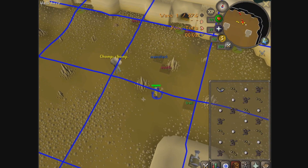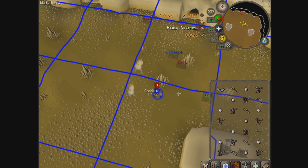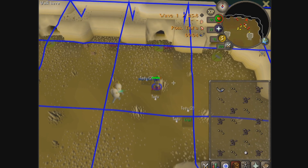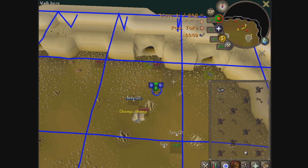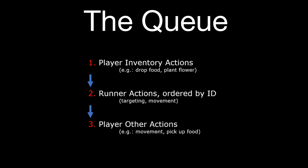Similarly, if two runners try to eat food on the same tick, only one of them will eat. Which of them eats is dictated by their NPC ID, which is assigned at spawn. The lower their ID, the higher their priority — therefore runners that spawn later have less priority than those that spawned earlier.